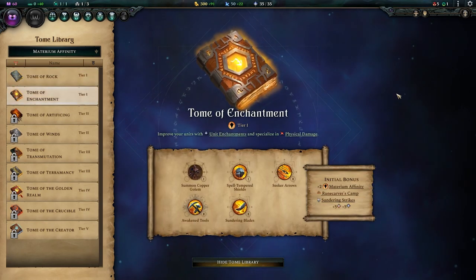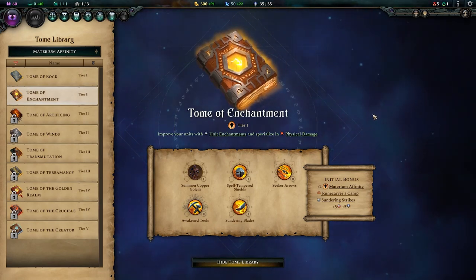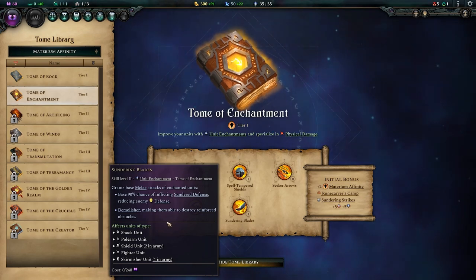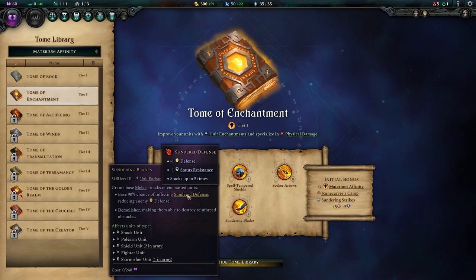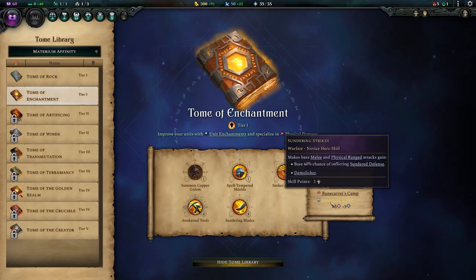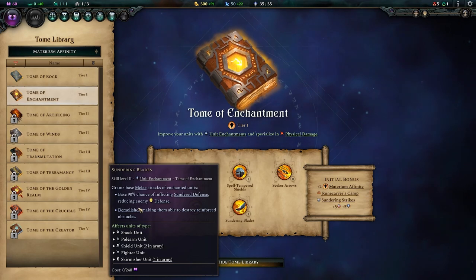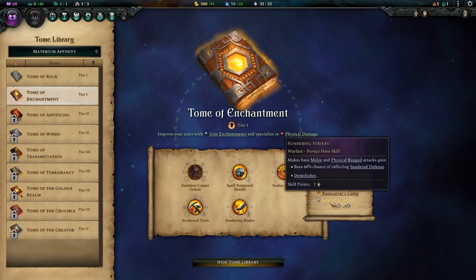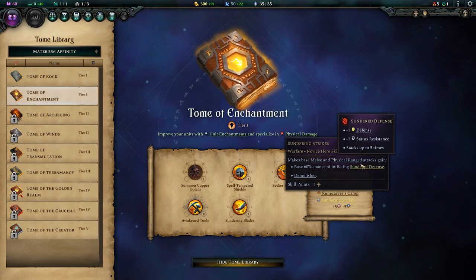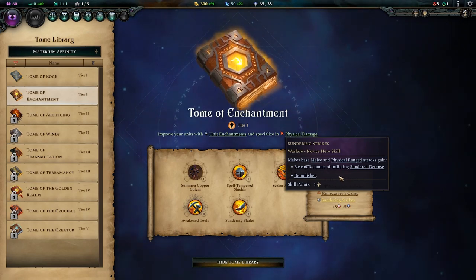Next up, let's have a look at the Tome of Enchantment. This is a really easy to recommend early game tome that comes with a lot of fantastic enchantments. One of the selling points is Sundering Blades, which grants all melee attacks a chance to sunder defence — and not only sunders enemy defence, it also sunders status resistance, which is very nice. This is also available as a hero skill, but the hero skill only has a 60% chance versus Sundering Blades' 90%, so your heroes are less reliable. The trade-off is heroes get this on physical ranged attacks too, so an archer hero can sunder defences at range.